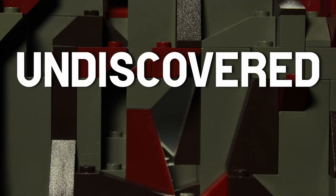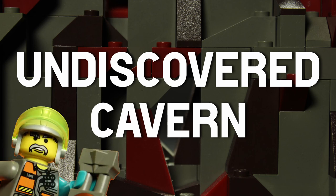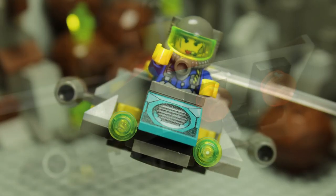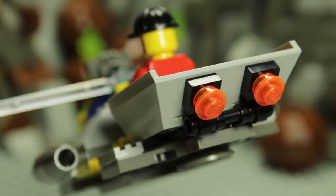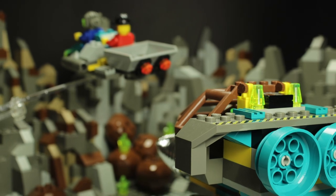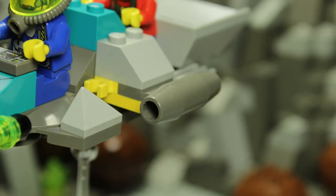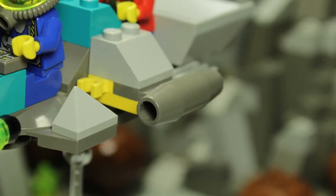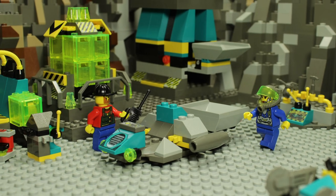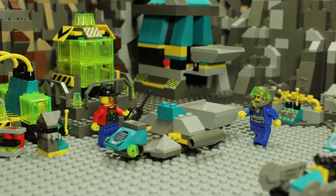You wouldn't want to get lost in an undiscovered cavern. The Sector Scout features running lights on both ends of the craft, used for lighting up dark caverns as well as remaining visible to any large drilling vehicles that may be following below. The two jet engines allow the Sector Scout to remain in flight for long periods of time, sometimes facilitating survey missions where the vessel only sets down once it returns to HQ.